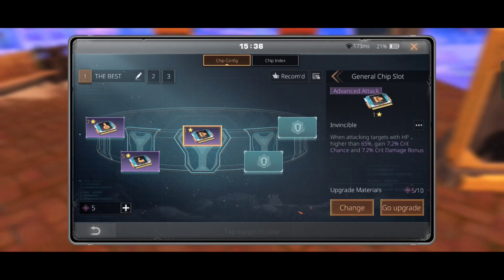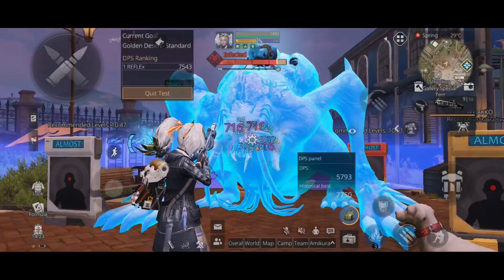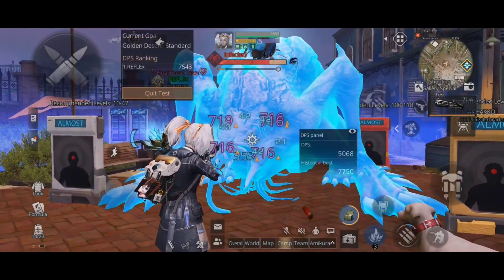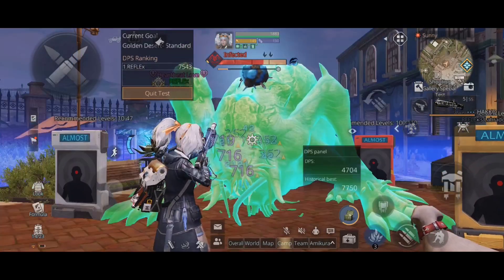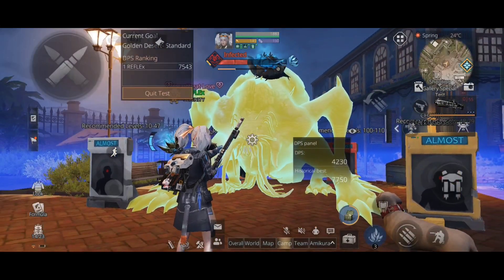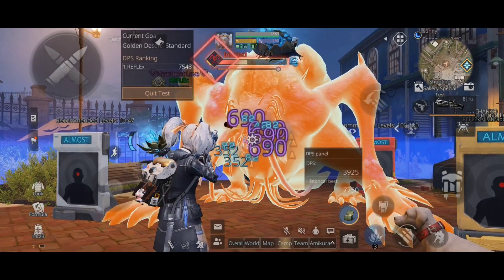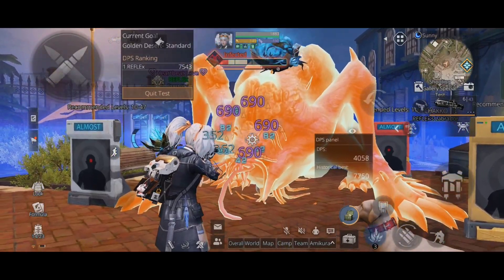Let's test the Invincible chip and see the difference. While the target's health was above 65, damage was 716 per shot, and after it reduced to 694 per shot. I hope you understand what I mean.